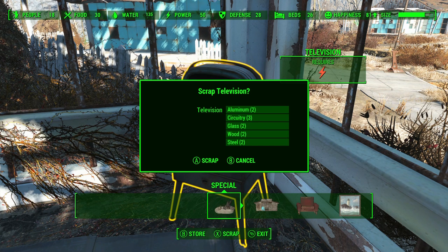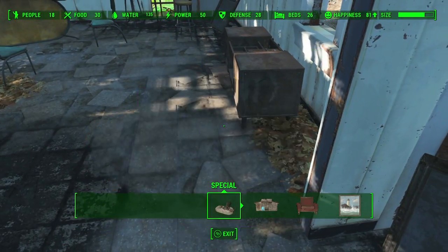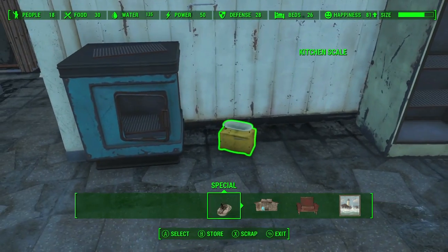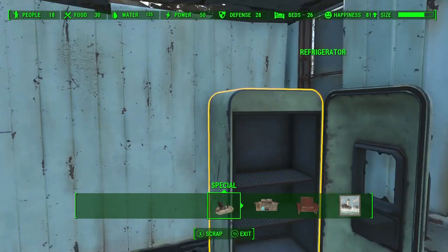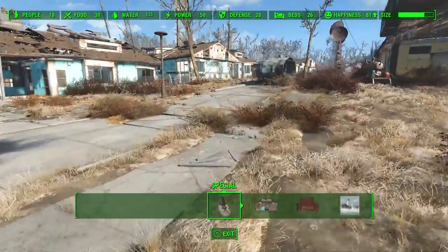The problem before was that if you scrapped a television, it might only give steel and circuitry when it should really give wood, steel, glass, circuitry, and aluminum - because those materials are actually part of that television. This is a quality of life mod that gives you a fair amount of scrap for what you're actually scrapping. I definitely recommend it if you're trying to build in your settlements. It should have been there in the first place.